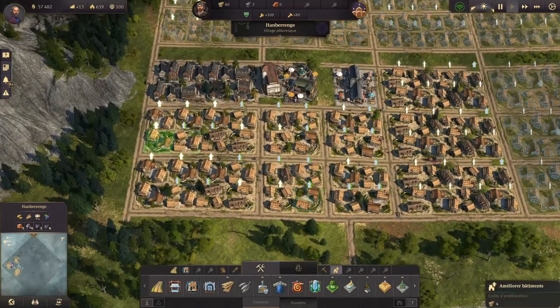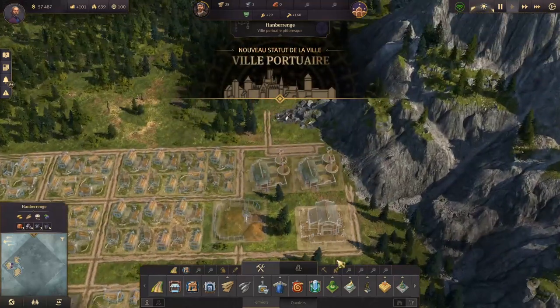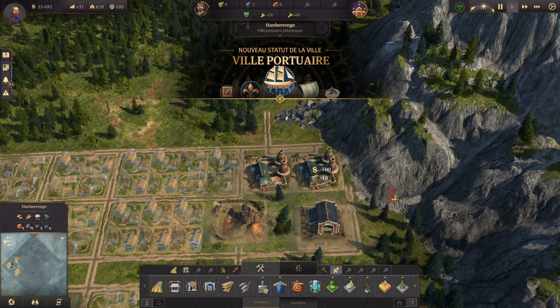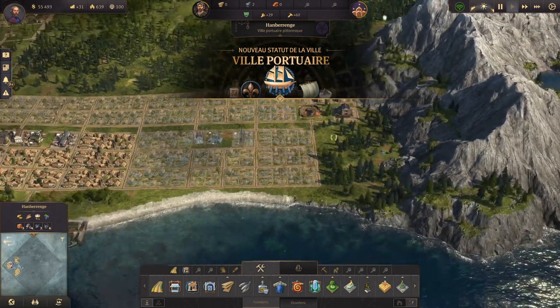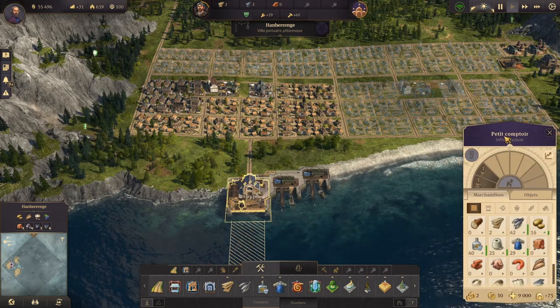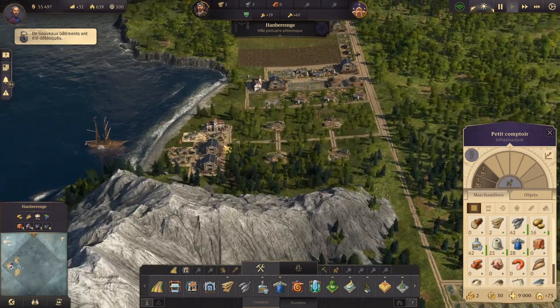On va essayer de doubler cette main d'œuvre. Maintenant on a assez de main d'œuvre et on va pouvoir lancer la briquetterie. Une fois que la briquetterie est lancée, on va se concentrer ici au petit comptoir. Parce que le comptoir, comme j'avais expliqué, les autres ce n'est pas forcément rentable.